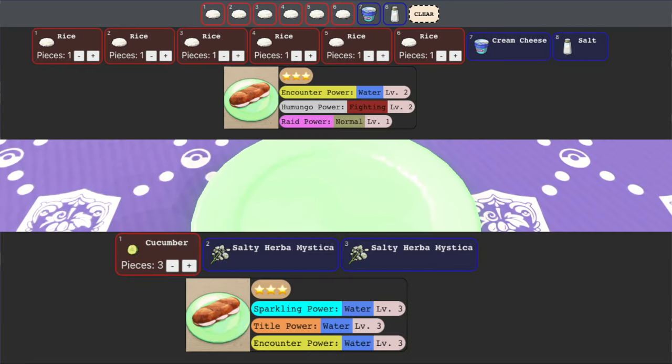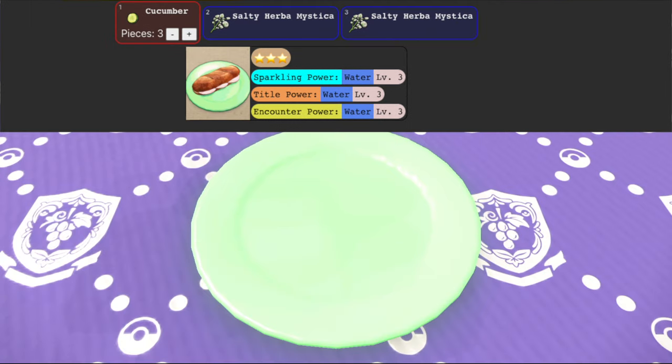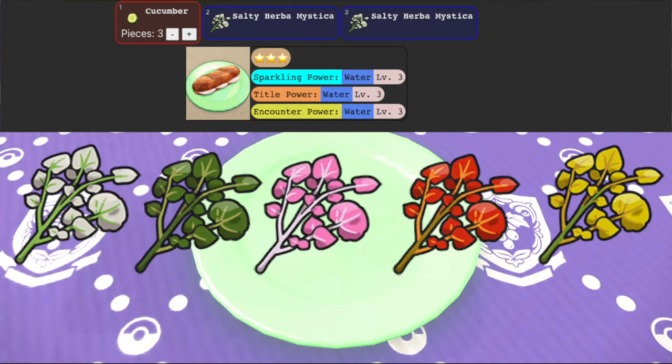Both level 2 and level 3 encounter sandwiches will work. Level 3 will give you boosted shiny odds, but you will need the proper Herbibistica.